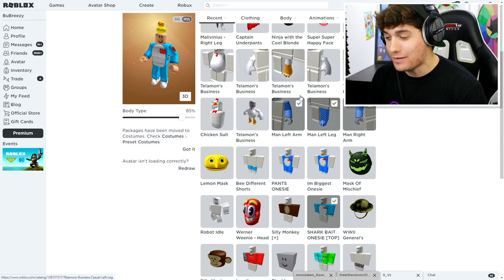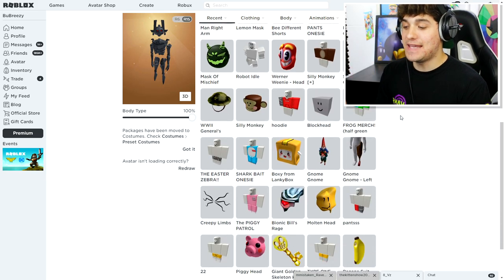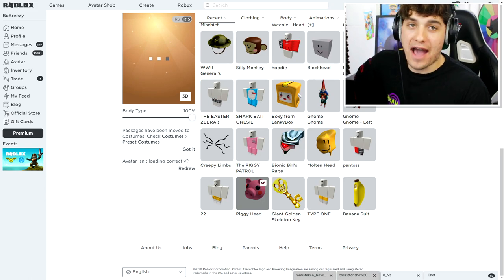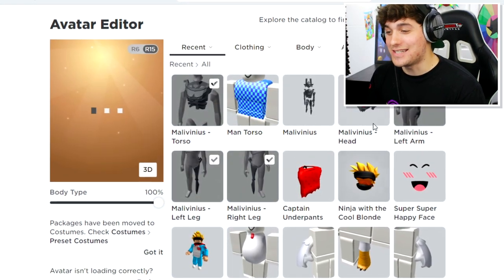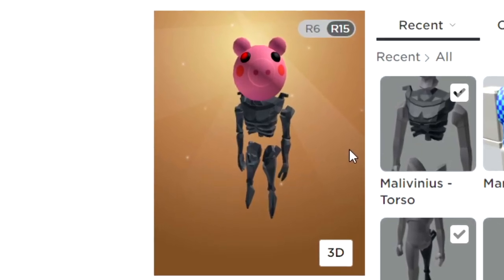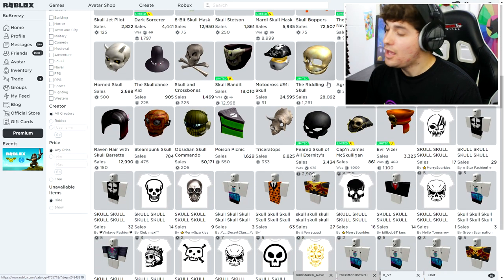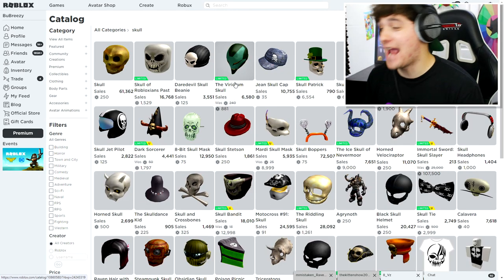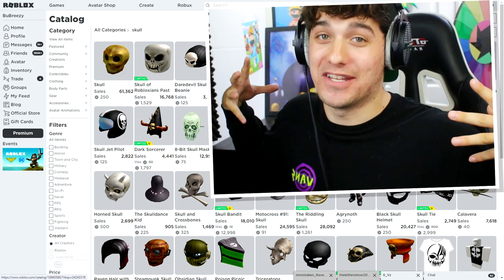I can't believe I'm actually going to be wearing this. Next we need to give ourselves the piggy head — let's just click it and see how it looks. That's not exactly what I was expecting, but equipping a normal head might help. Now the actual spider piggy has some skulls on its legs, and while we can't replicate that exactly, we should be able to put some skulls on our shoulders.